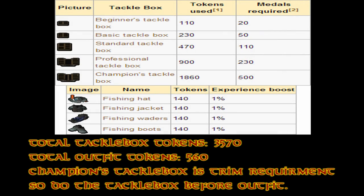The final section covers the rewards, which you can see in a table on screen — big thanks to the RuneScape Wiki for the images and table used in this video; I'll put a link to the Fish Flingers article in the description. Each tackle box requires a certain number of tokens. The total tokens required for the champions tackle box is 3,570, which is a huge amount — that's why it's better to start on that first rather than going for the fishing outfit, which only requires 560 tokens total. The champions tackle box is a requirement for trimmed completionist, so it's highly recommended to do that first.